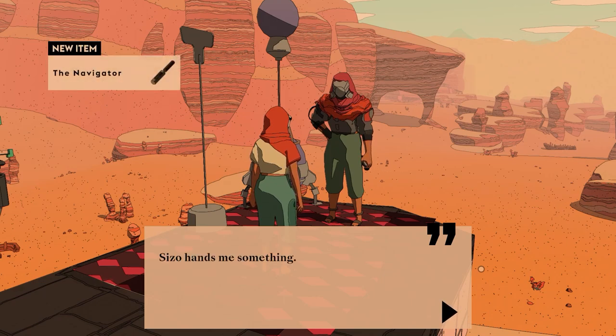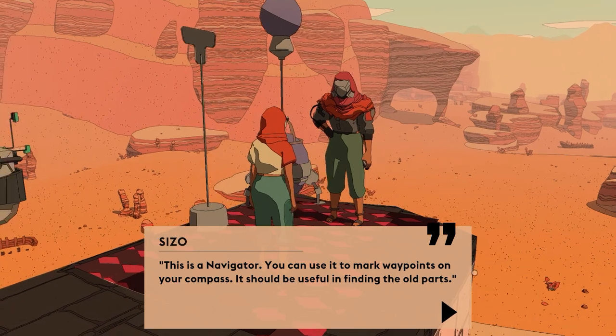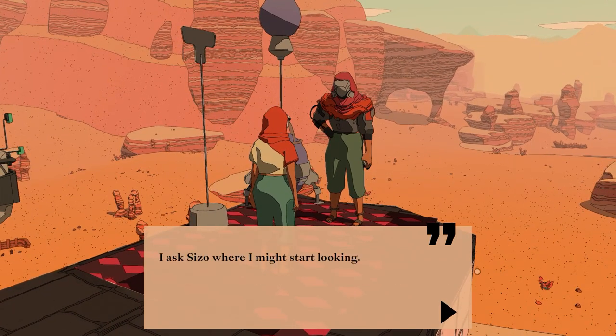I asked Cesar if I'm expected to make my own hover bike. 'No, you are not going to make your hover bike. You are going to build your own hover bike.' What's the difference? 'To make suggests you are creating something. But your bike already exists — they simply haven't taken form yet.' A machinist would think like this. That makes sense. 'Here, take this.' Cesar hands me something — another getter. 'You can use it to mark waypoints on your compass. It should be useful in finding the old parts.'